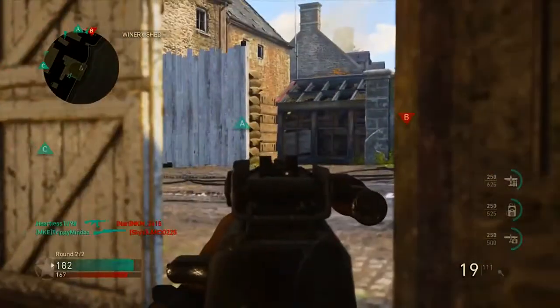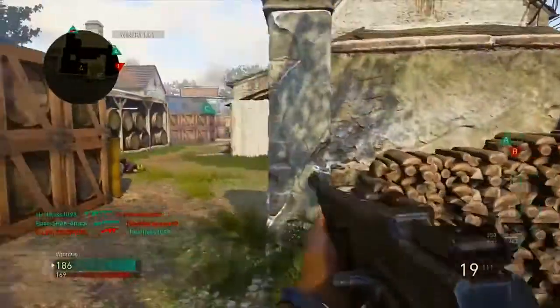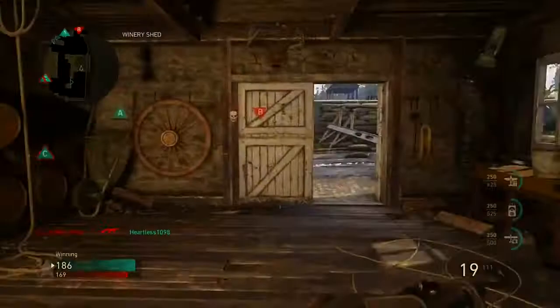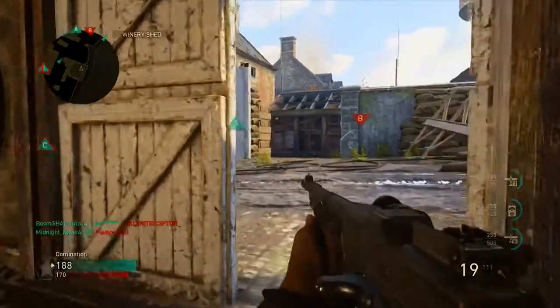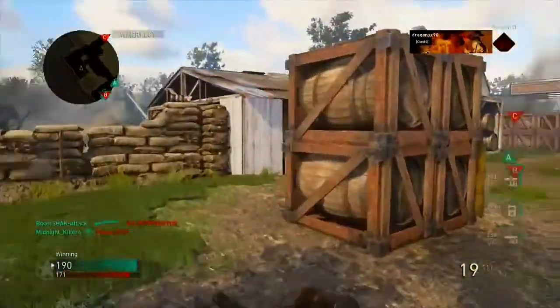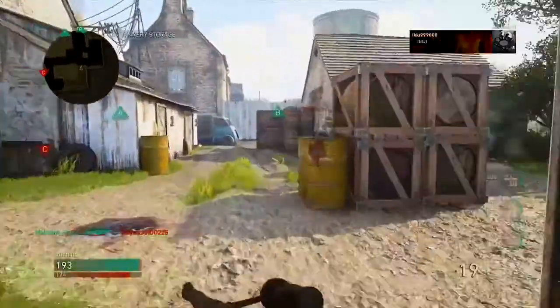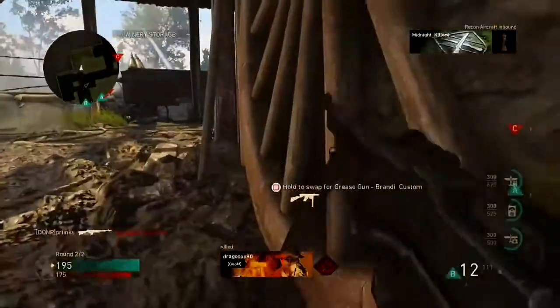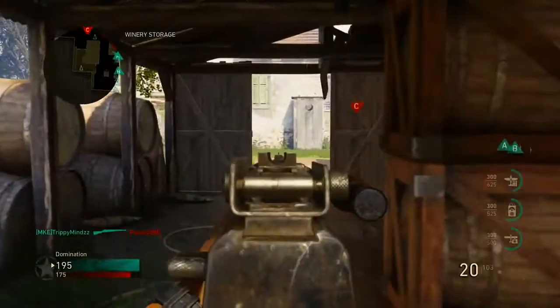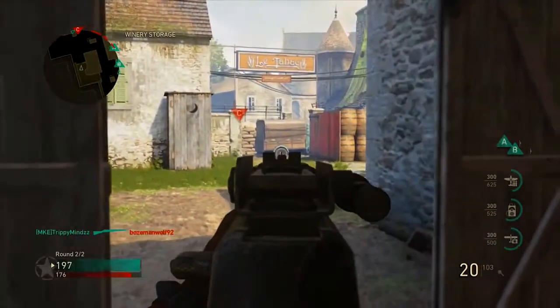On TDM it's a little bit different. In my opinion, it seems like there are revenge spawns in TDM, so it's a little more difficult for me to run around and flank. It can be done — anything can be done — but you just gotta be a little more cautious, probably run Mountaineer more often, and try to stay off the map.